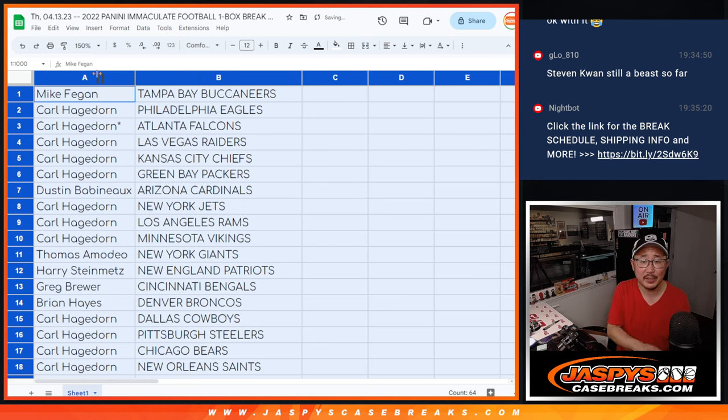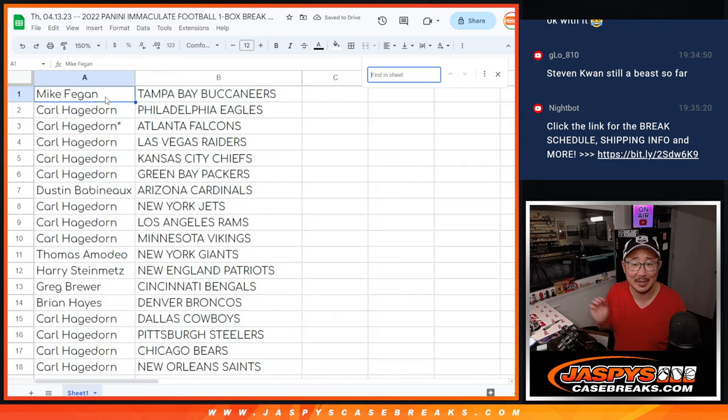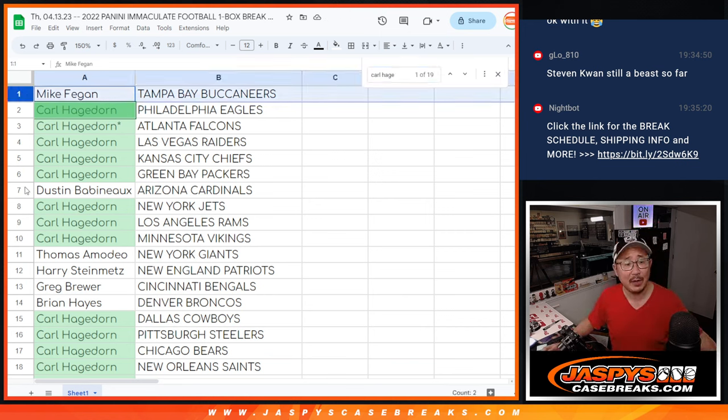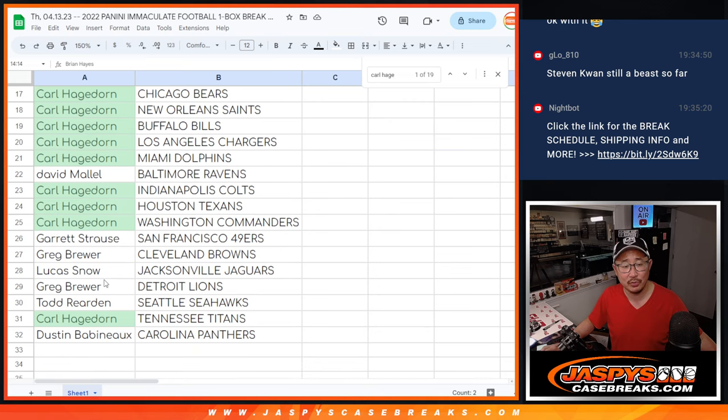Now it might just be easier just because Carl has so many spots. So let's do it this way: Mike, you've got the Buccaneers; Dustin with the Cardinals; Thomas with the Giants; Harry with the Patriots; Greg with the Bengals; Brian with the Broncos; David with the Ravens; Garrett with the Niners; Greg with the Browns; Lucas with the Jags; Greg with the Lions; Todd with the Seahawks; Dustin with the Panthers. Carl, you've got the rest.